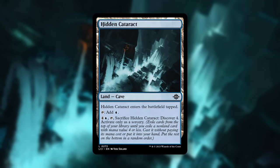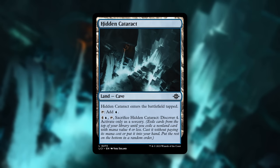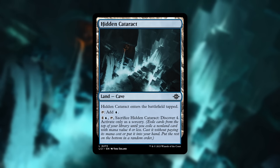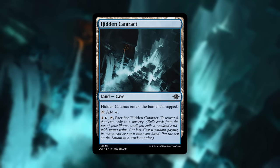Before we get into the archetypes, I'd like to make a quick honorable mention to the monocolor cave cards like Hidden Cataract. Having ways to get additional value from your lands makes a big difference, especially if the set ends up being on the slower side. I'm not sure how fast Ixalan will be, but Sealed tends to be pretty slow, so I'd consider them some of my most important commons when building my Sealed deck at pre-release.